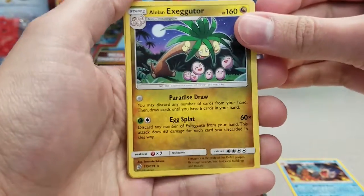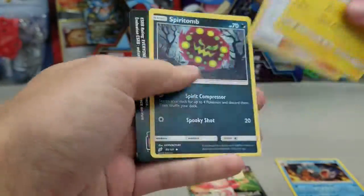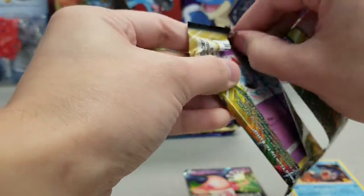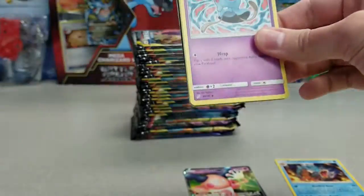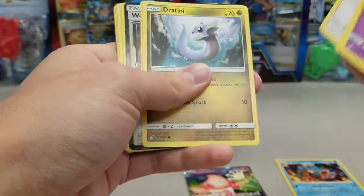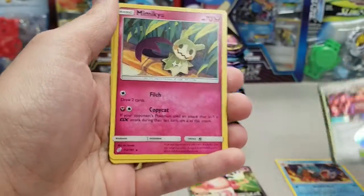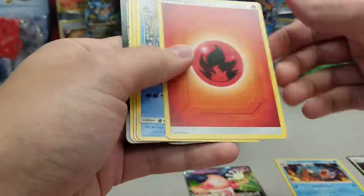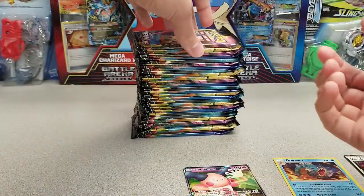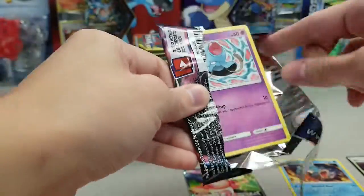And there's the Exeggutor — the Alolan Exeggutor. Not bad. In expanded, definitely has a place thanks to Propagation. Wednesdays and Tuesdays, 7 p.m. Eastern start. Thursdays, usually more like an 8 p.m. Eastern start. And I usually should be able to stream either Friday and/or Saturday as well. Those aren't scheduled or expected streams, but I usually will find time to get one extra stream in during the week that's not scheduled.